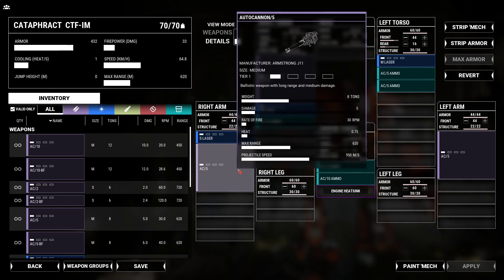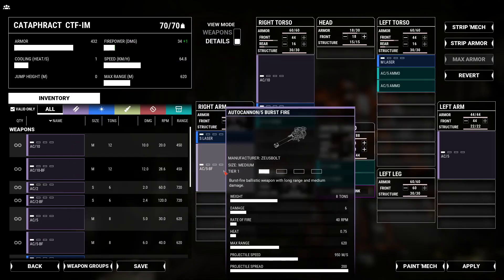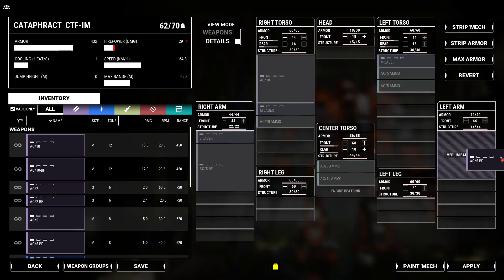This is your AC-5, a single ballistic weapon. If I wanted to swap this out for, let's say, AC-5 Burst Fire — which gives you exactly what it says, Burst Fire — that's a little more damage, a little less range.